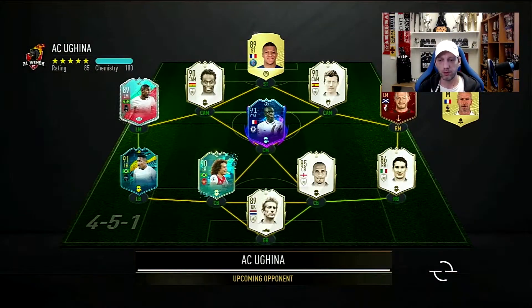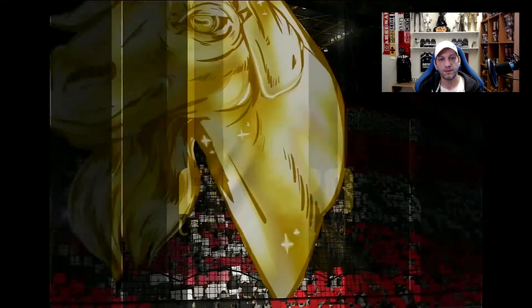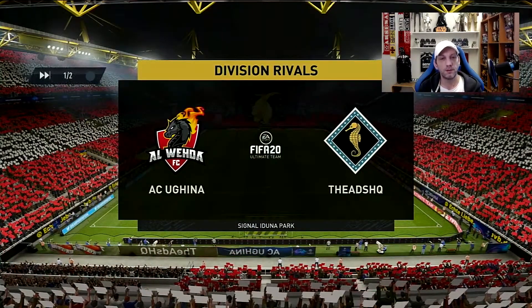So here we go with the first game. I don't think this guy is relegating — looks like a very nice team with a lot of icons in there. For the first game, we're going to go with the 4-2-3-1 formation and test out Team of the Season Felipe Anderson in the left cam position, playing him as a left winger in his natural spot with stay forward instructions.